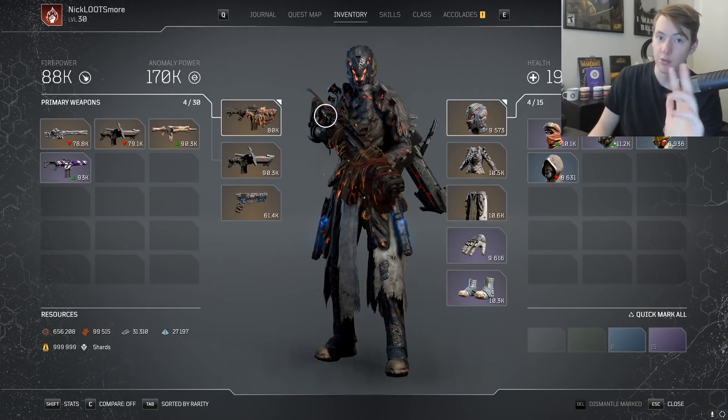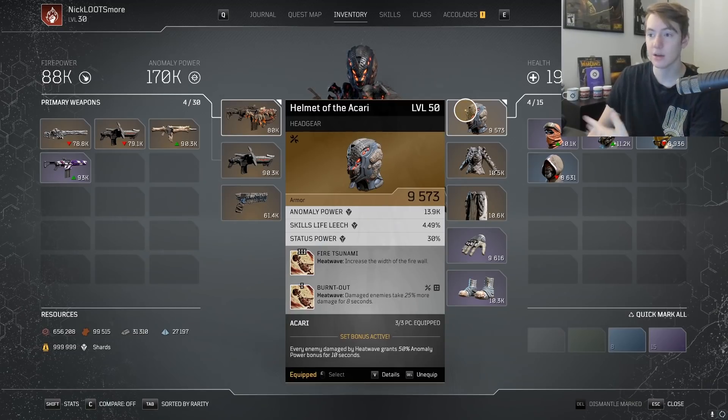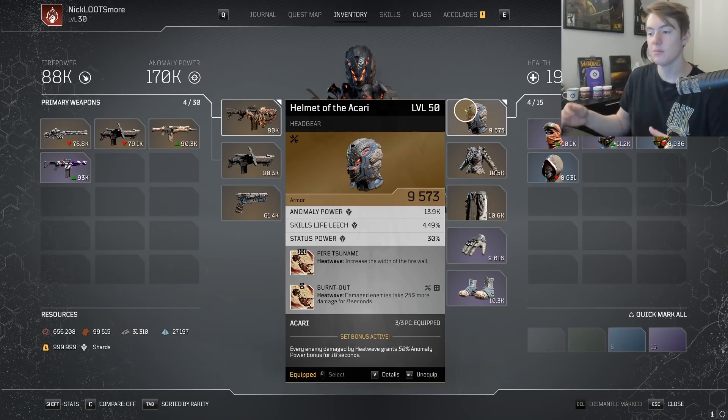The main functionality of the build is using 3-piece Ikari, which is going to give you 50% AP for every single enemy damaged by Heat Wave, and this just scales forever. So if you make sure to use your Heat Wave on large packs of enemies, your AP is going to scale insanely high, which is then going to make a lot of your other skills and other things do a ton more extra damage. That's pretty much the main purpose of this build.